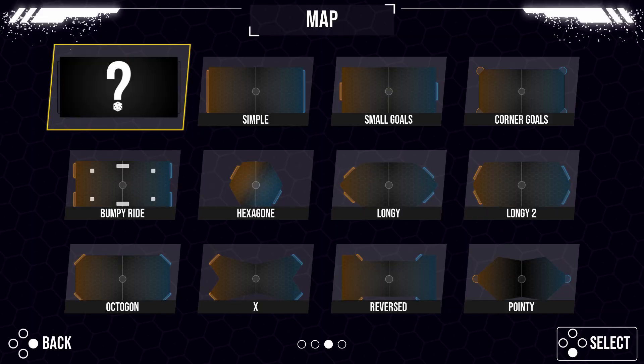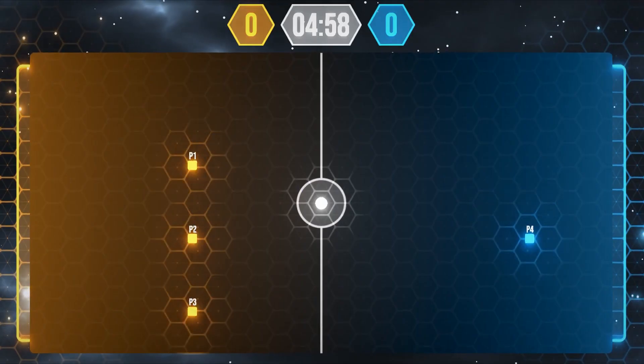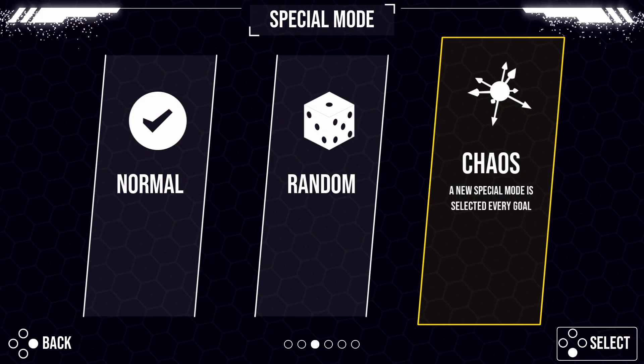I added a random map button, two new maps — reversed and pointy — and the ability to play in asymmetry, like 2v1 or 3v1 for example.